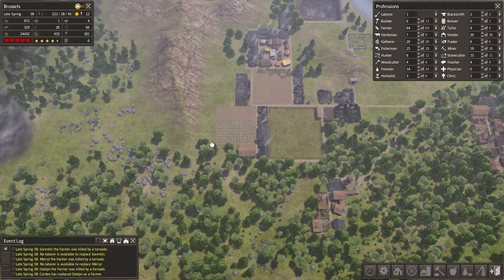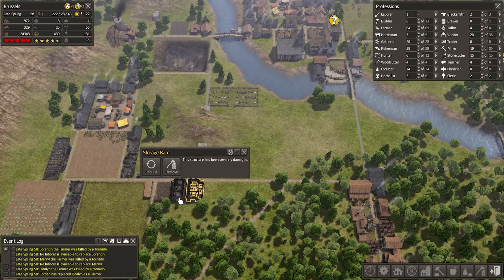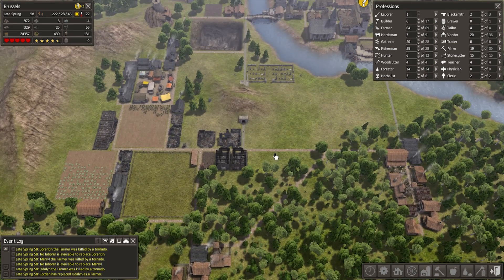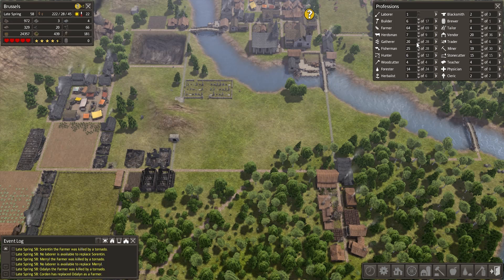So about 60 people died. Well, it's bad — I shouldn't be downplaying that — but it could have been much worse if they'd gone right through town. I do think rebuilding one of these storage barns is going to be important here. Yeah, we're going to be fine. Let's go ahead and pull back on our fishermen.